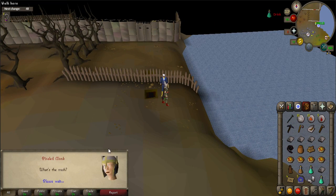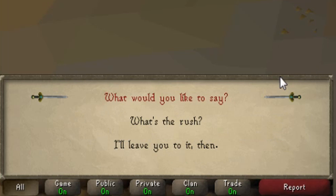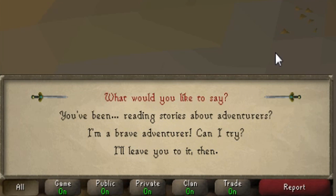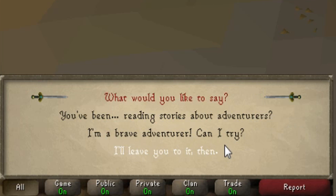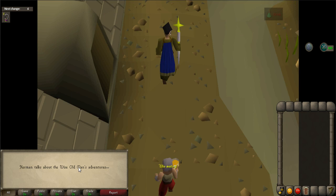Once there, speak to Herman Caranos. When prompted, say: 'What's the rush?', 'Do you need any help?', 'I'm a brave adventurer, can I try?' and watch the cutscene.